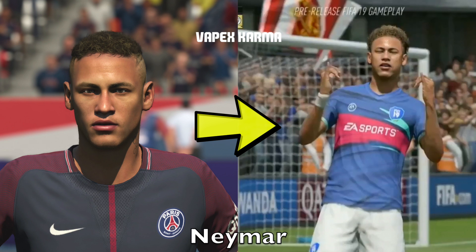The first player face we're taking a look at today is Neymar. FIFA 18 is on the left and FIFA 19 is on the right. This first one was from a trailer for Ultimate Team where he was celebrating. As you can see, there is a dramatic improvement to the face — I believe this is a scan. The FIFA 18 one was more of a custom face; it looked okay but wasn't 100% accurate. This one takes it up a notch, and the hair looks fantastic as well.